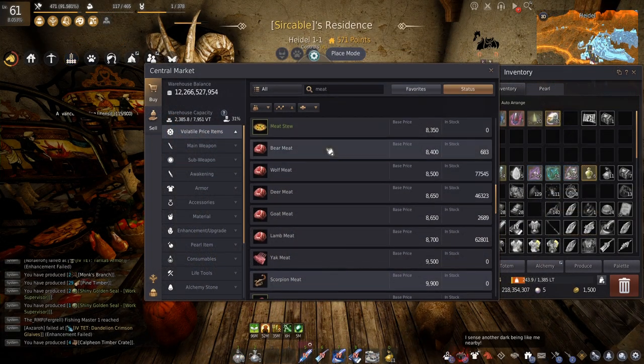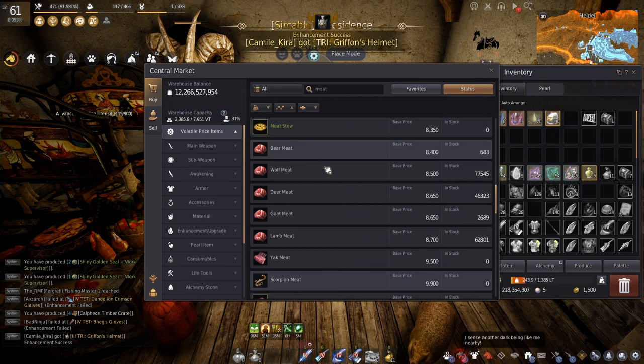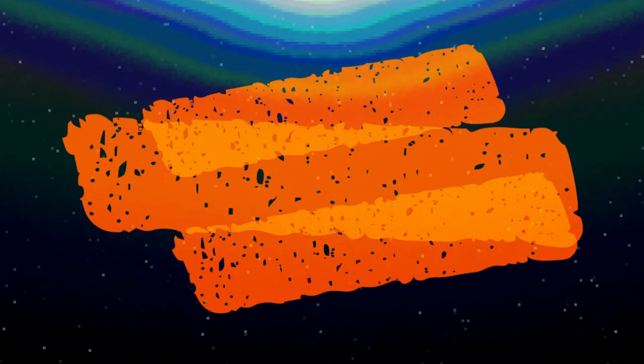And that's really it. But one thing you should keep in mind while gathering is to check the central market — always look at the prices and make sure what you're gathering is actually profitable.